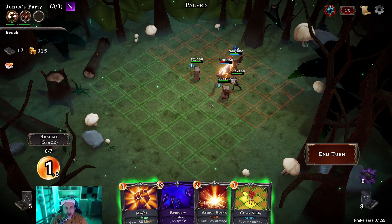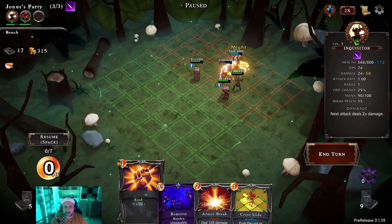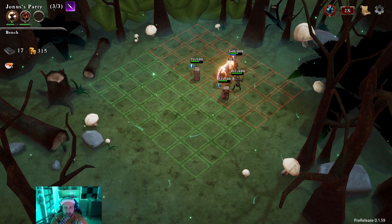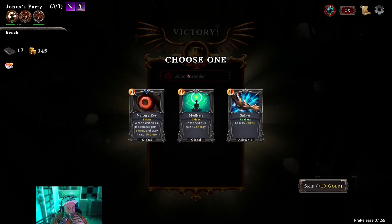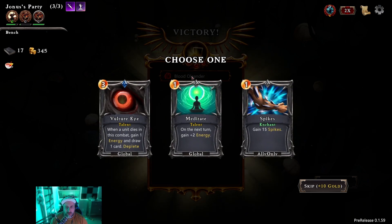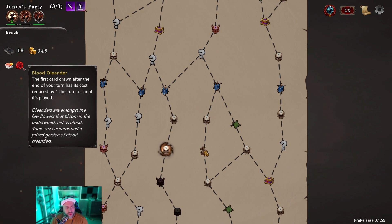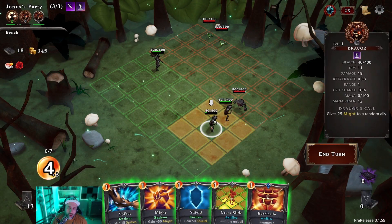I just realized you can pause — I wonder if that's a way I can get around my energy issue. Targeting some characters sometimes becomes a bit of an issue. Our guy comes back after he dies, which is totally fine. Give me more spikes. What does this do? The first card drawn after the end of your turn has its cost reduced by one, or until it's played — first card drawn after the end of your turn.